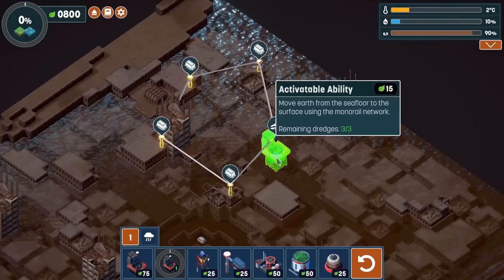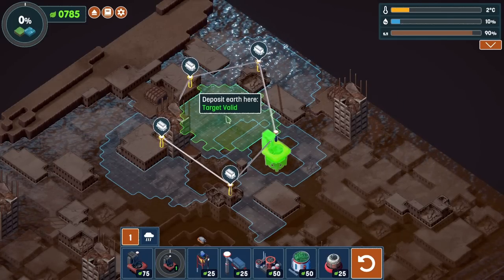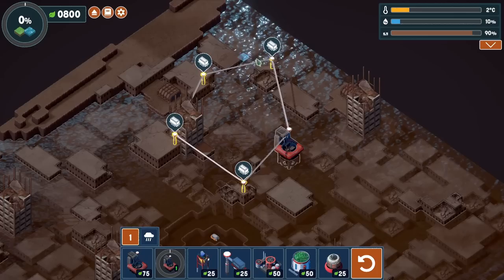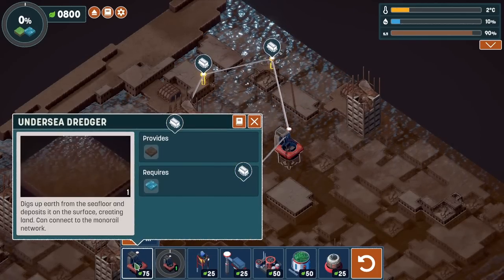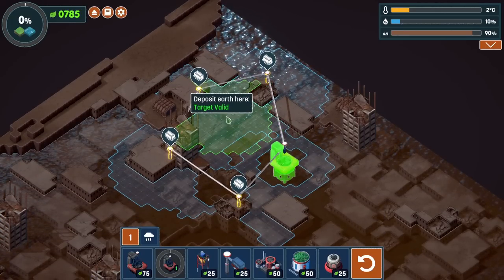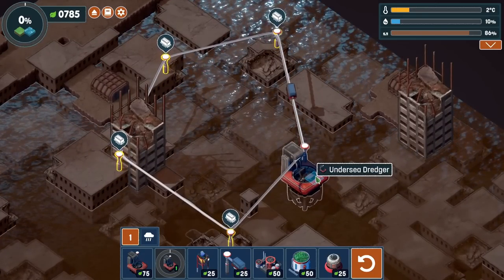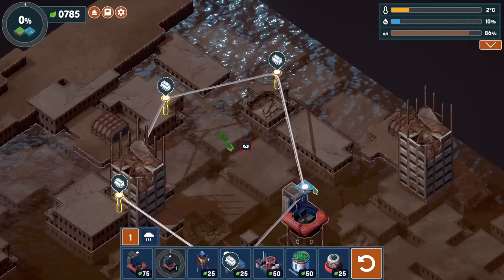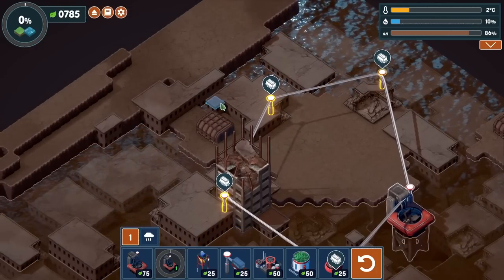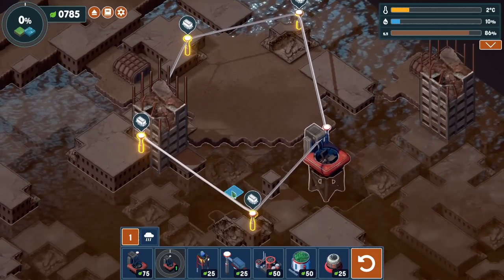So how does this work? We press that, and it says put the earth - I see! We might need to build ourselves a fairly big network so we can start depositing earth upon the ground and have places to build and make lovely grass. So if we just press that, it does some dredging - goes over there and deposits. We've made some ground. It's still not enough to get rid of the taller buildings, but it's covered up the shorter one and two storey ones.